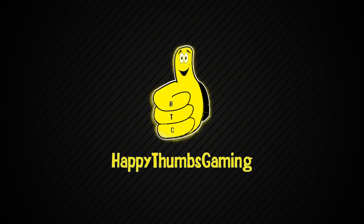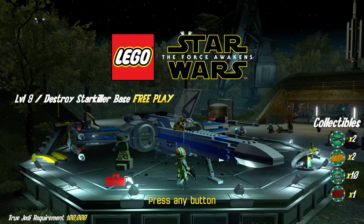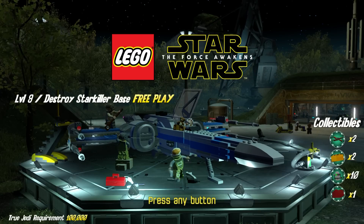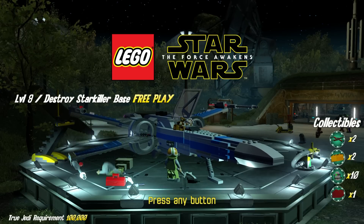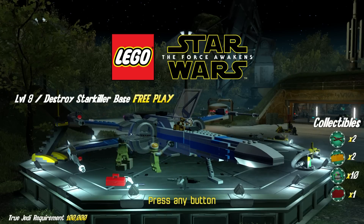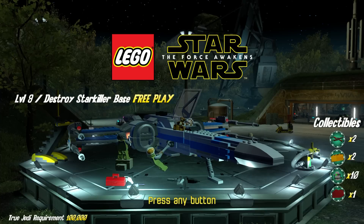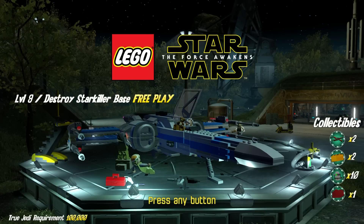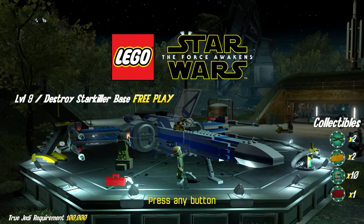Happy Thumbs Gaming! What's up everybody, it's Brian with Happy Thumbs Gaming and today we have another LEGO Star Wars The Force Awakens video for you. This one happens to be Level 9, Destroy Starkiller Base Free Play. With a quick glance over to the right hand side, you can see we are going to reach that true Jedi requirement, get all 10 minikits, round up a red brick, and get rewarded with a couple of vehicle tokens for getting those minikits.